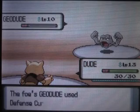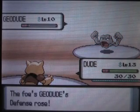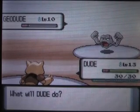It's so close. Defense Curl won't do any good because Hidden Power is a special attack, not a normal attack, so Defense Curl does nothing.